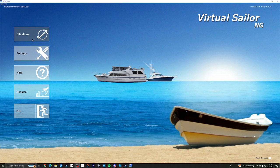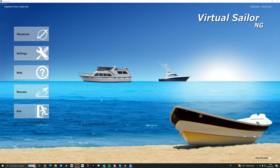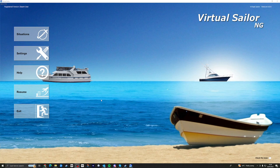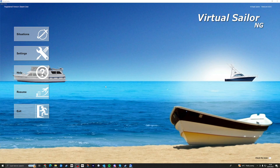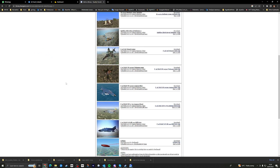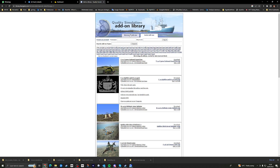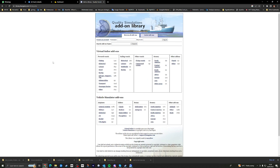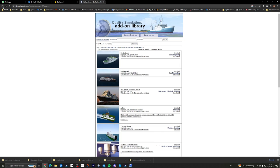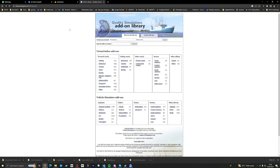Anyway, here I am in the Steam version. Virtual Sailor goes back 20 years — it's really forever — and it was something that Yanni generated or created with a kind of realistic hydrodynamics at the time, very good considering it was a game that he made by himself. So it had configurable ships, it has a library of add-ons which you can still access. I'm looking in here on the quality simulations add-ons and there's loads of ships. I've just copied them into the file folders like I used to do.